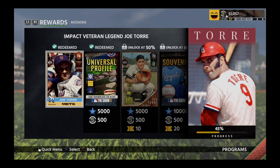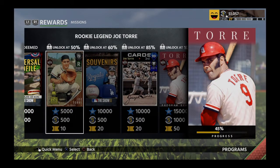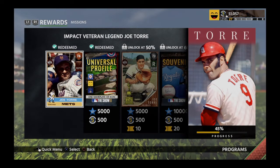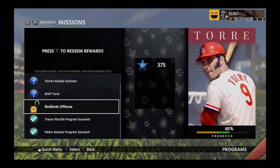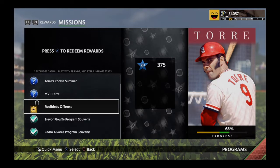Okay, we're back. We've done it. Moving on. Next part — we're looking to get to the 50 percentile so that we can get that rookie flashback. And it looks like we've done it. 65 percent is what we're going to get to because we've done the Redbirds offense.